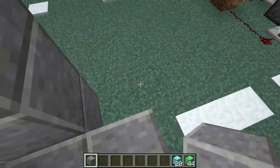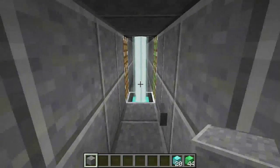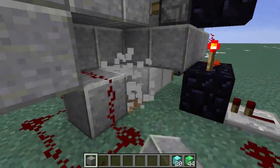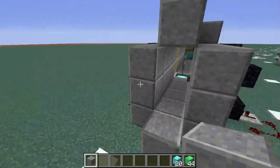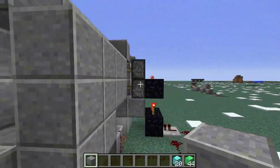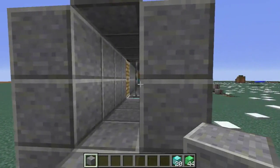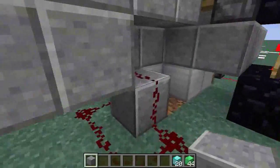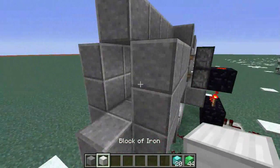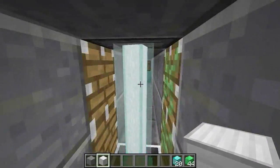Basically how this works — and you might have seen it on the way in and out of this hallway — is that there's actually an iron bar in there. If we were to break that beacon, you can see there's an iron bar just in the way. But in 1.9, iron bars that are next to things they can't connect to won't show the connected texture — they'll show just a bar. Beacon beams are actually thicker than the iron bar itself, so they hide the bar completely.